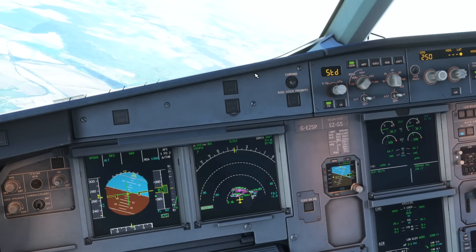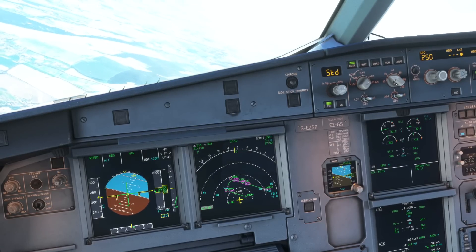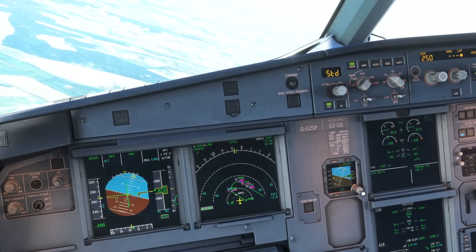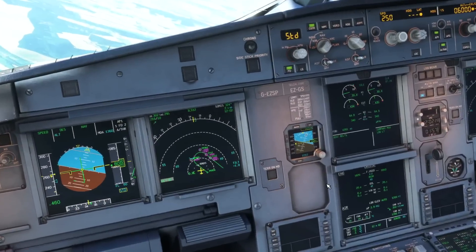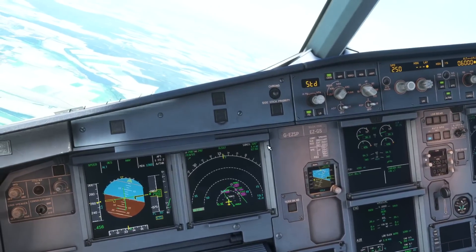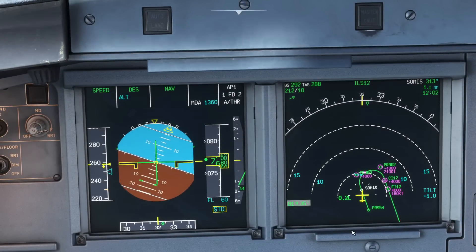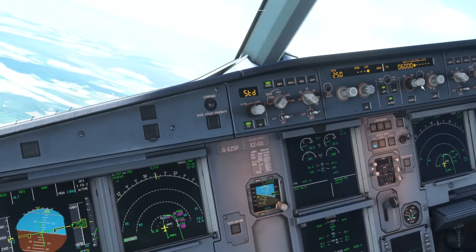The danger with forgetting to activate the approach phase is that you could be on final approach six miles out, push for managed speed, and the aircraft will suddenly speed up and start targeting 250 knots because that is the level constraint below 10,000 feet. We are still descending to a flight level so using standard pressure, but there's no danger in going ahead now and setting the local pressure on the standby instrument. Let's go ahead and set that 1014. We've done a good brief and know exactly how we want to fly the approach, so now it's just a matter of monitoring the track, profile, and following ATC instructions — we're looking in good shape.